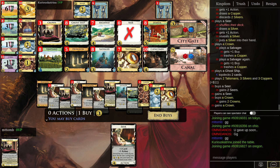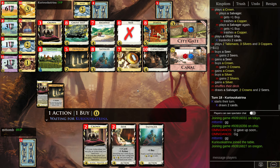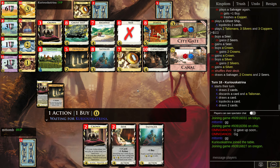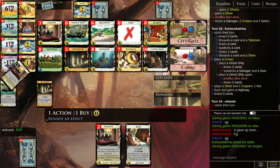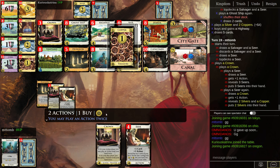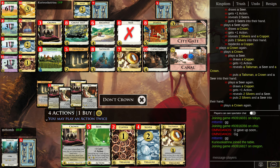Not victory cards, right? So Silvers — yeah, I think Silvers are fine. Then I have a chance of a pilot. I might get attacked here. I think I need at least two turns. That's no fun. I think that's the play. Top-deck that Crown — Crown Seer.